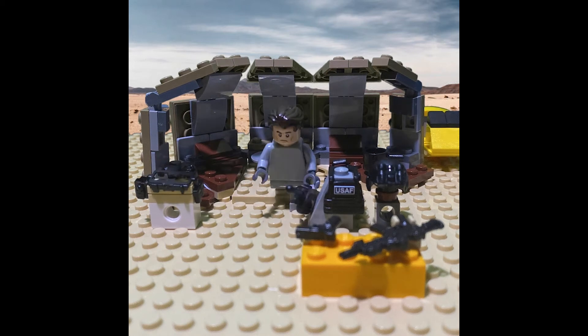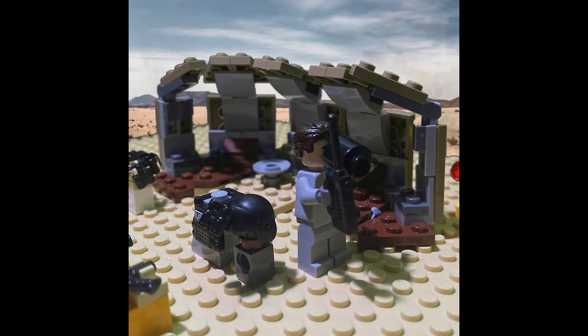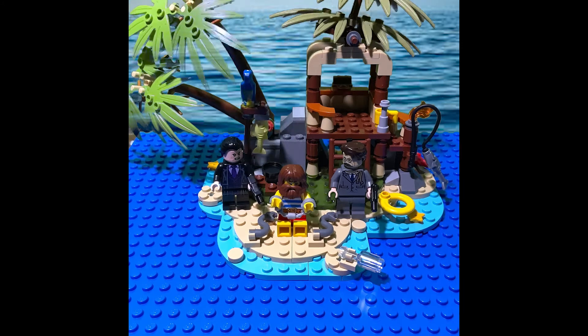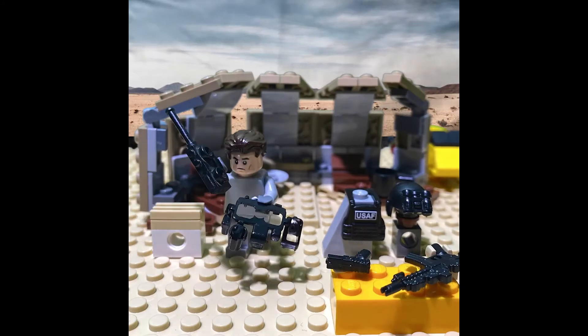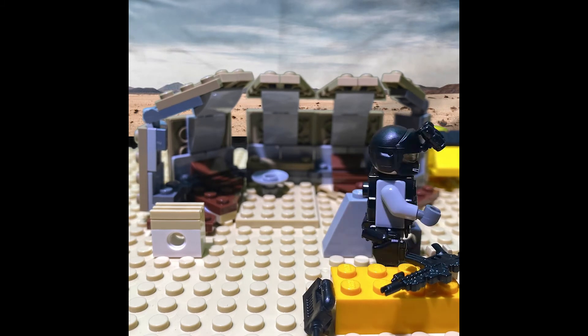Bravo 6, this is Jzone 22. Castaway ray is being held hostage on high end. I'm sending you his coordinates right now. Intel tells us there are at least three armed tangos. Your best chance is to attack tonight. The darkness will provide you cover. Utilize your NVGs. Out.